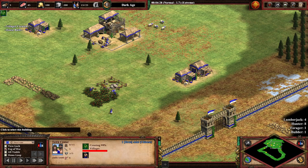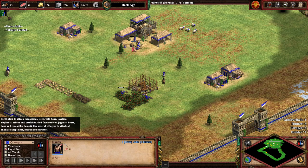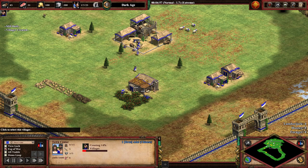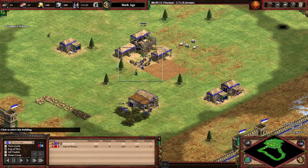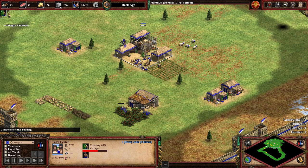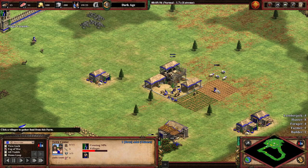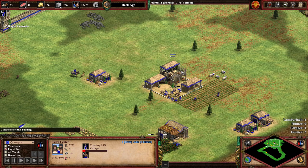We'll be making 3 more villagers to add to the boar hunters. I realized I was a bit late to get the second boar, so I compensated by sending one of the berry pickers — foragers — to lure the boar instead. So now you have 4 on berries. We'll already make a farm; we want to make farms as soon as possible because they are the fastest source of food and we need all the food we can get. Making a second farm — 4 in total.